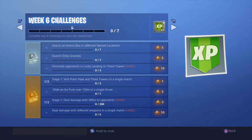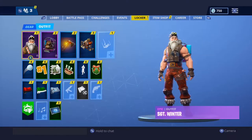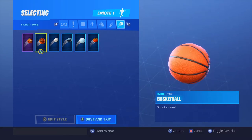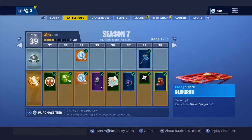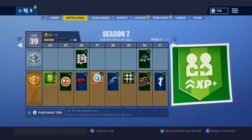We're going to take a look at the ice puck challenge — slide it over 150 meters in a single throw. We'll go to the locker. Right now we have a snowball equipped. You're going to have to be on level 28. Going over to the sports items, there's the ice puck right there. You will need to be at least level 28 on the battle pass — as you can see, level 28 is the ice puck — otherwise you won't even have a chance to equip it.